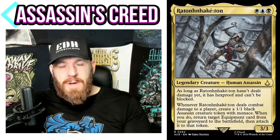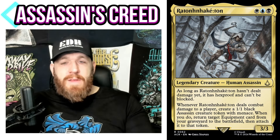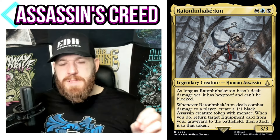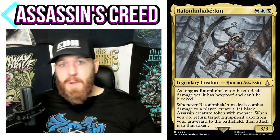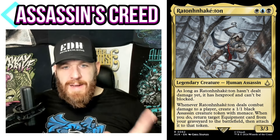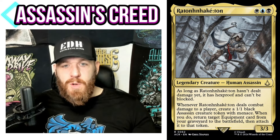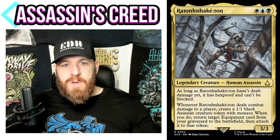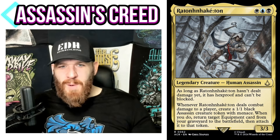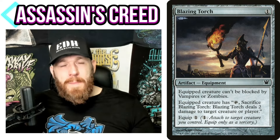The 'hasn't dealt damage yet' clause means blinking is an option. Conjurer's Closet is a slam dunk: attack with your commander, get the damage trigger, and on your end step blink it. When it comes back it's a new card — it has hexproof and can't be blocked again. Just repeat the process. When this guy deals combat damage to a player, create a 1/1 black Assassin creature token with menace. When you do, return target equipment card from your graveyard to the battlefield and attach it to that token.